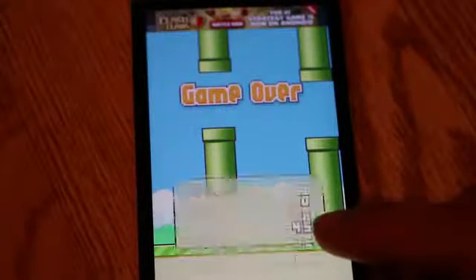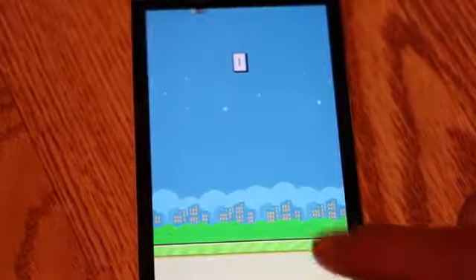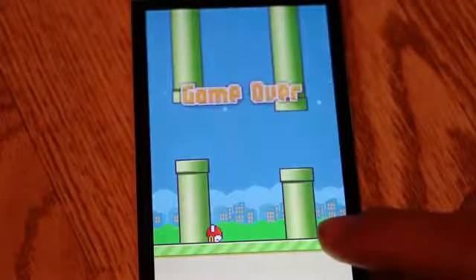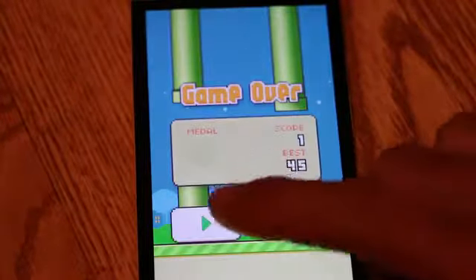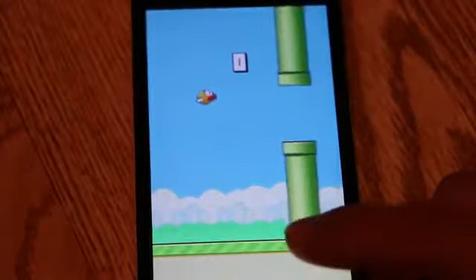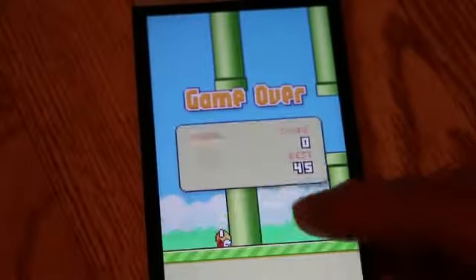Thankfully, there is big room for improvement. It wasn't long ago when we barely cracked 15 or 20. Now we have higher scores such as up to 100 and over. That said, here is how we boosted our Flappy Bird score without using any hacks.